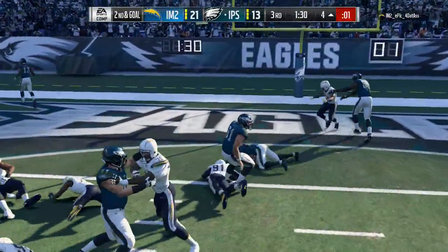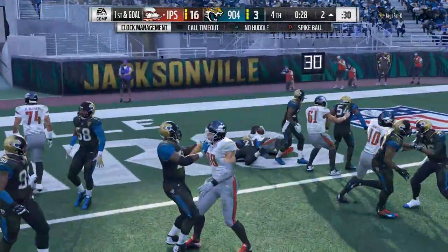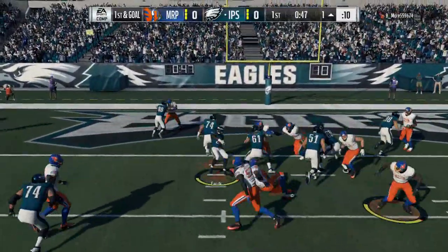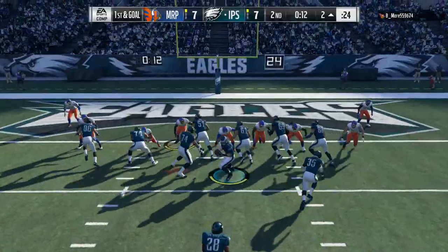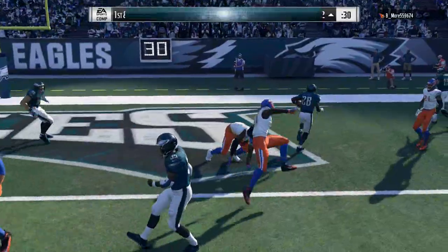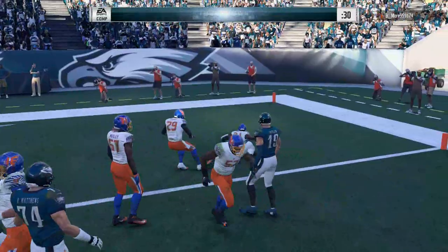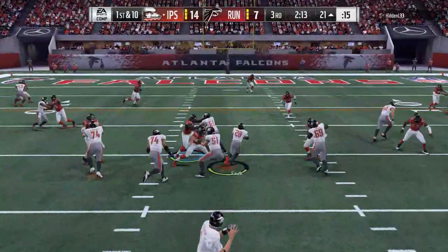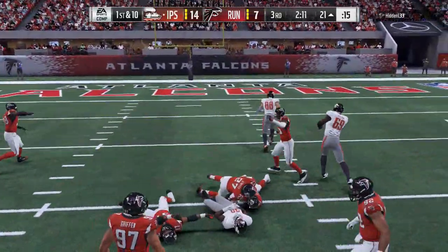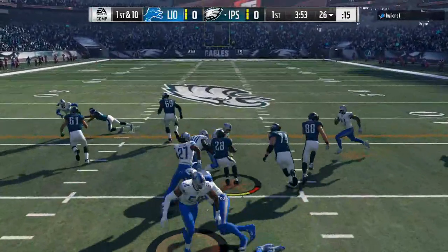What this card really excels at — and I love getting my running backs involved in the passing game — you see all these goal line carries where he just finds a way to get in there. But in the passing game he is extremely effective. If you can get this card out in space and use that 90 speed, most of the time I didn't even try to juke; I would just try to run past people because he's faster than most defenders in the game right now.